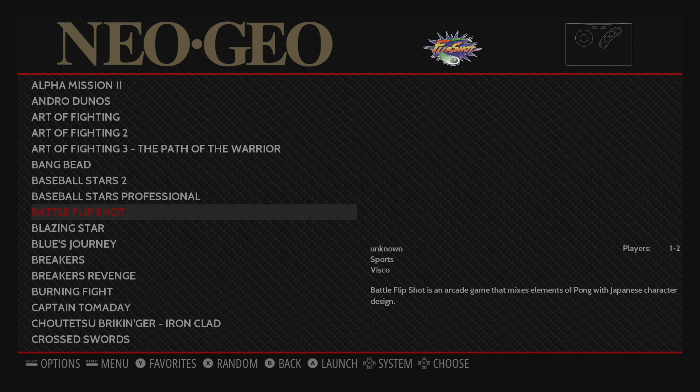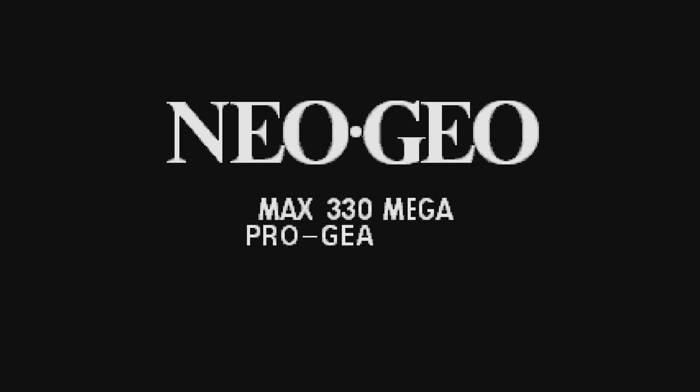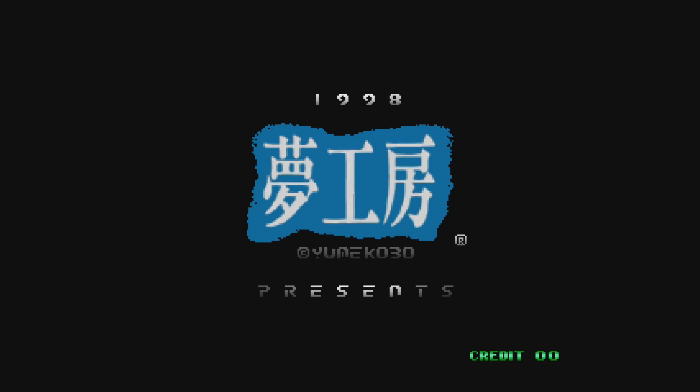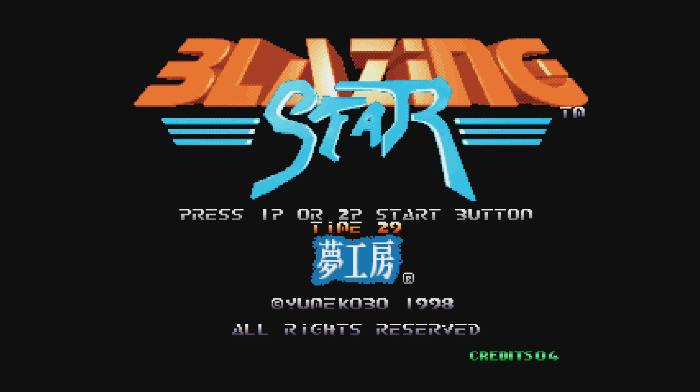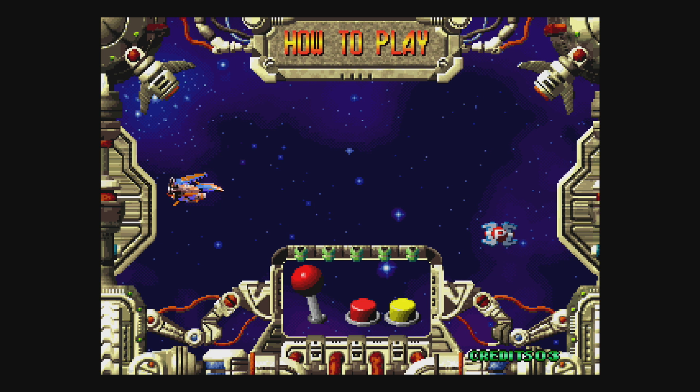We're going to go into Blazing Star and start the game. For the core, I'm using LR FB Alpha — one of the best for Neo Geo. All the settings are going to be done inside of RetroArch. If we start this game up right now, it's going to ask me to insert some coins because it's running in MVS mode. We won't even be able to skip the BIOS loading screen. If you look at the very bottom, we have some credits. If I press select, it's going to insert credits like I'm putting coins into the MVS machine. Now we can totally change this.